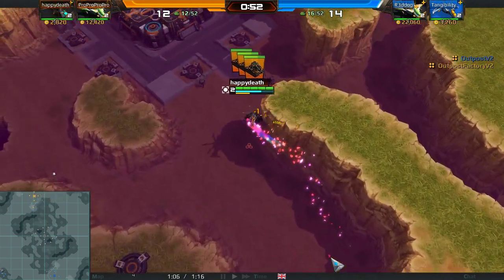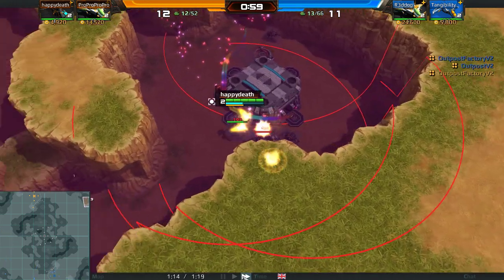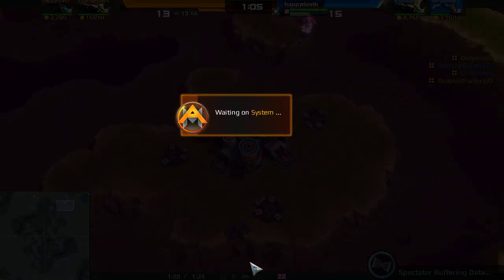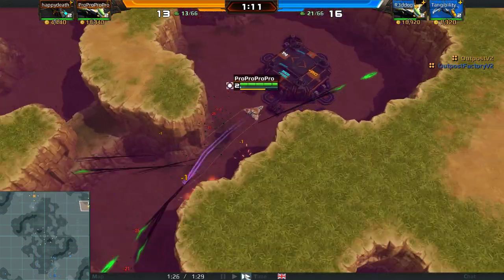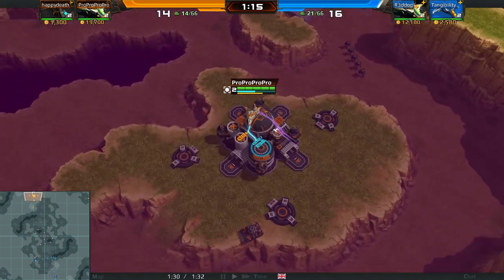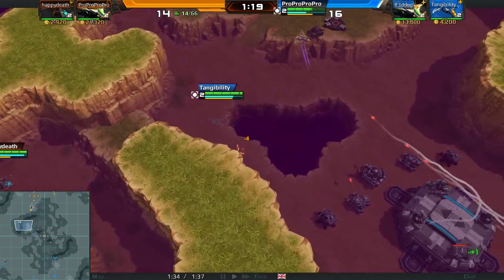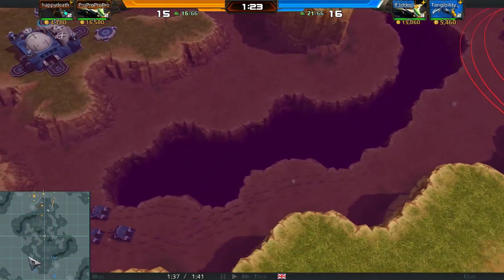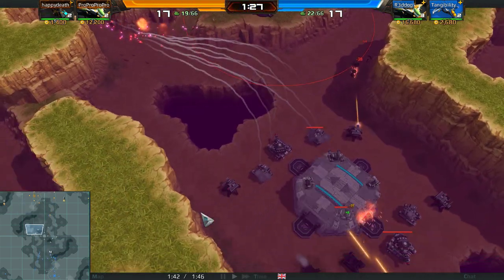Let's see what Pro and Happy are gonna choose to do — Happy running into a wall. Pro, Pro, Pro and Happy Death going for opposite sides right now. Tangy and Red Dog have taken all their side outposts as well. Now I think a mid fight is gonna start, or someone's gonna mass up some light units and push the sides.